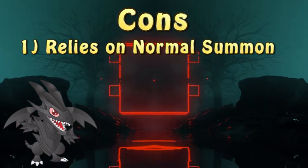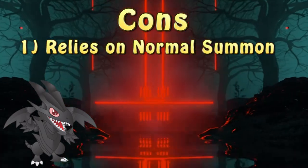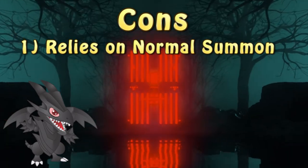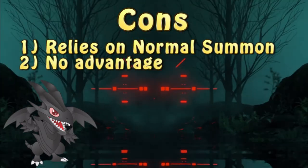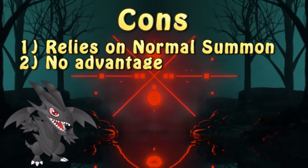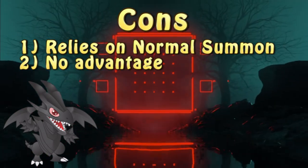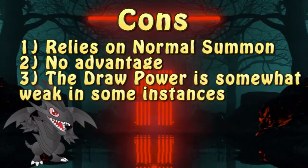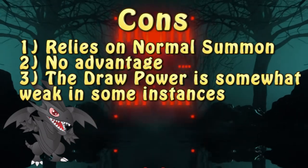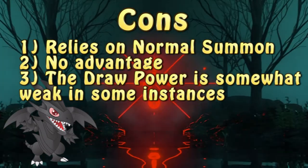When it comes to the downside of the engine, the most detrimental one is the engine's somewhat reliance on Normal Summoning. This makes it not the best choice for various decks. Additionally, there's no clear advantage provided. Don't get me wrong — Pendulum is still one of the better summoning mechanics, but in order to take full advantage of it, you need to have enough monsters in order to Pendulum Summon. There's also the engine's ability to draw a card, but if not for the access to the Pendulum mechanic, playing Pot of Desires would provide much more draw power and deck thinning.